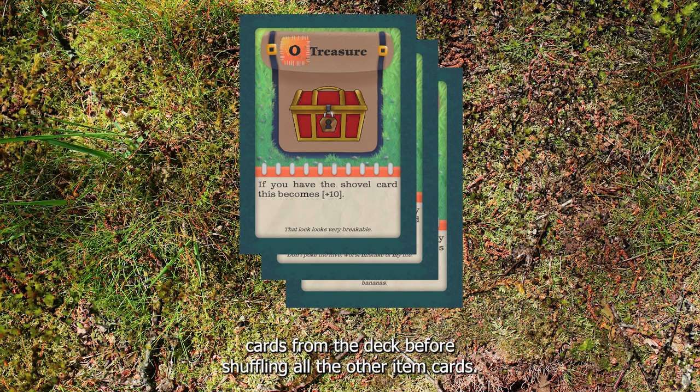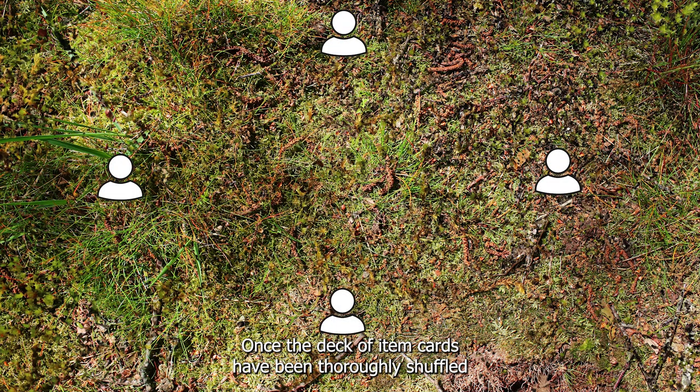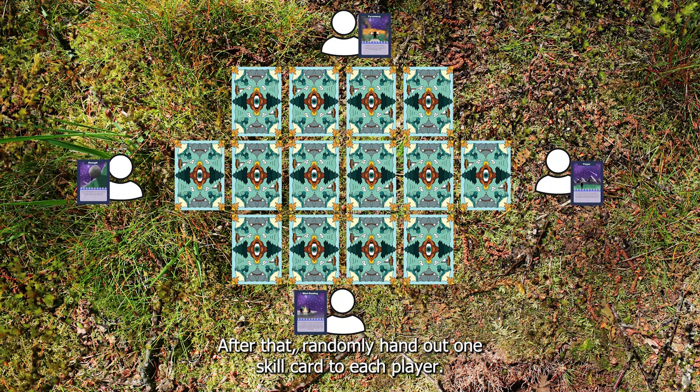Make sure to remove the skill cards from the deck before shuffling all the other item cards. Once the deck of item cards has been thoroughly shuffled, randomly place all of them face down on the table. After that, randomly hand out one skill card to each player. The skill cards remain face up on the table for the full duration of the game.